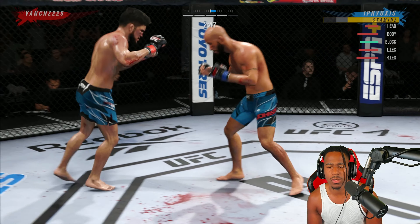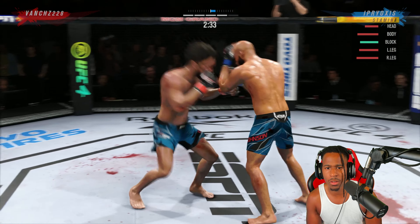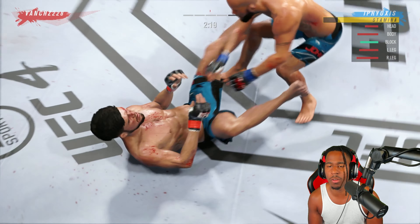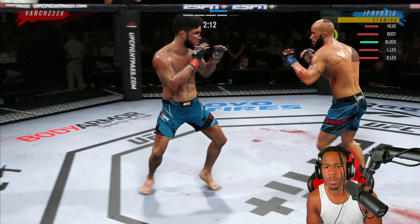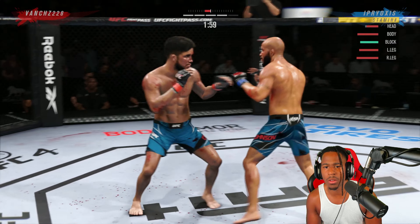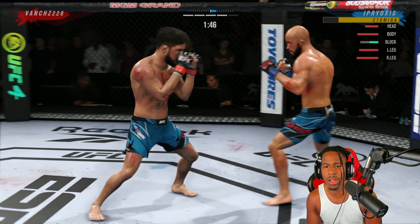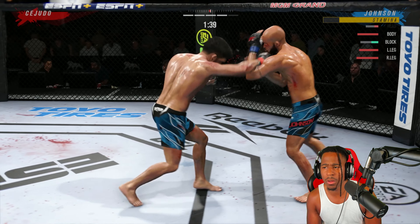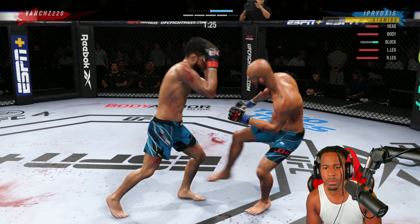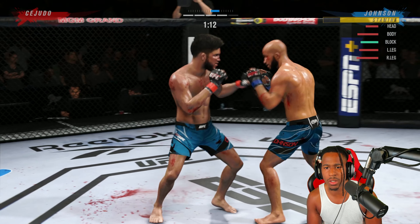That jab-cross-high kick will get me going. Get another knockdown, try to take him down. Get another knockdown — look for the ground and pound. Boom, another knockdown. The reason I'm not jumping on him is I want the ground and pound animation where he can't really do much — not the full guard ground and pound. Look at my head health though. He has a chance — it's knocked down again. Back to the leg. Good night.